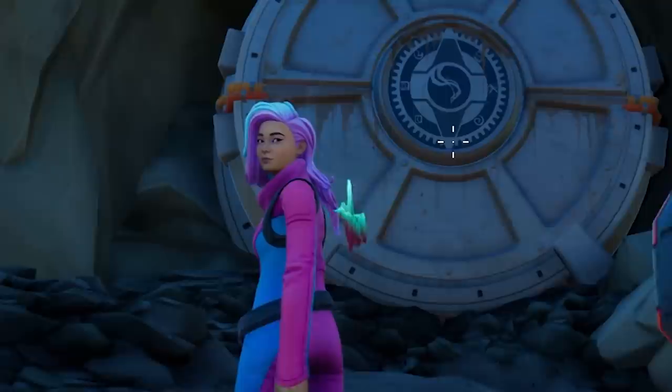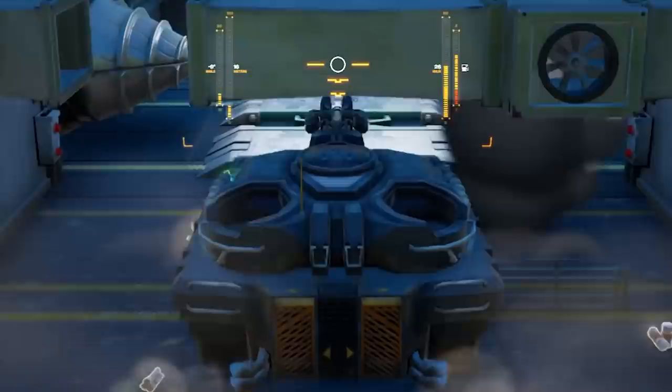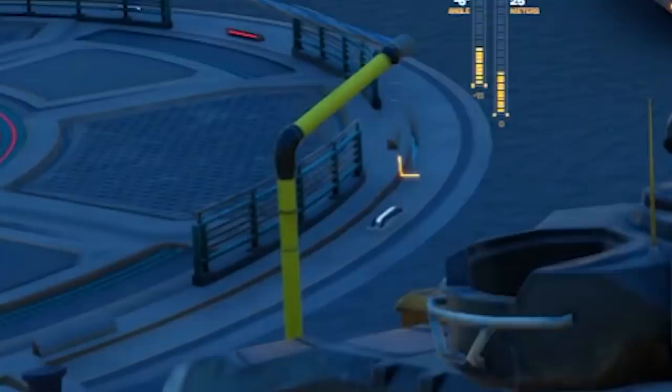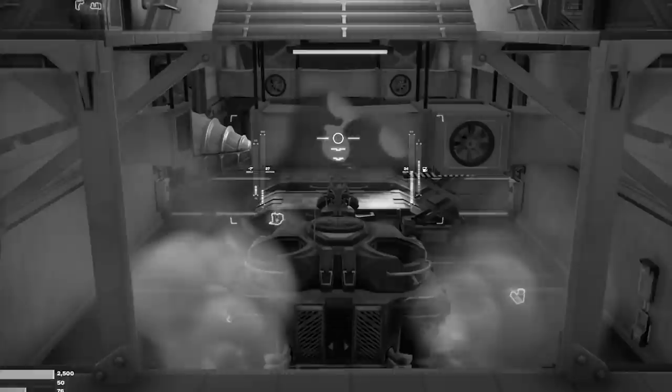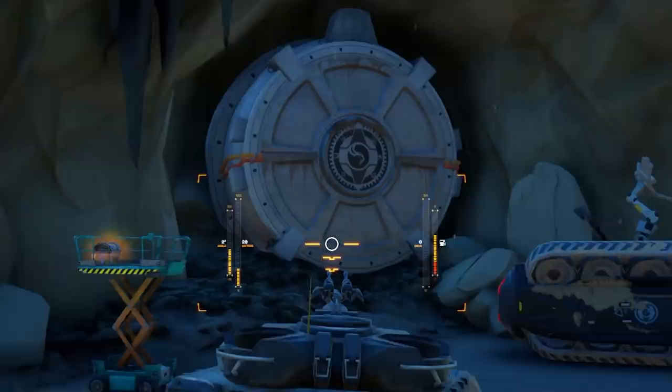Is it actually possible to break open the giant round Imagined Order door hidden at Command Cavern? We're gonna be trying to answer that question today by getting inside there. It is Season 2 after all, and there's one thing in Season 2 that we know can bust through literally anything. Giant tanks can actually bust through any material in our Fortnite game, so let's try the giant metal round doors belonging to the Imagined Order. I'm gonna try and drive the tank straight into the middle of the door.